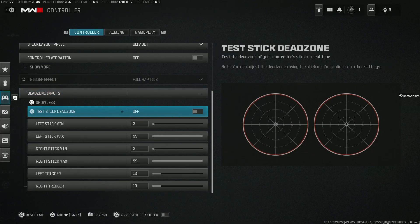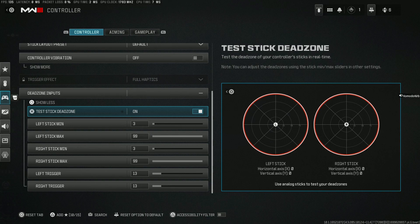Moving on to dead zone input. The first thing you want to do is turn this on and see if you have any vibration in either one of your sticks whenever you move them. If they're not drifting and both of these are staying at zero, then you're good to go.